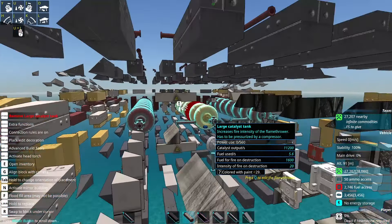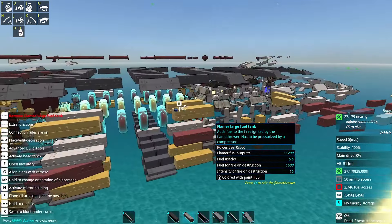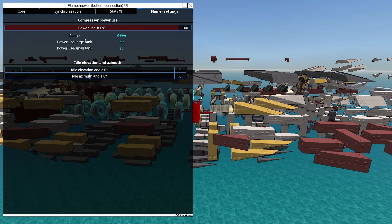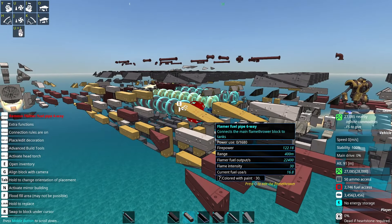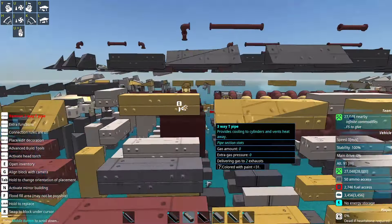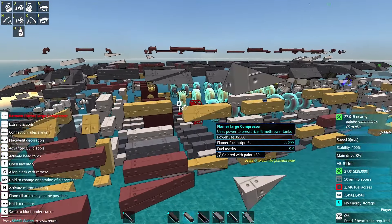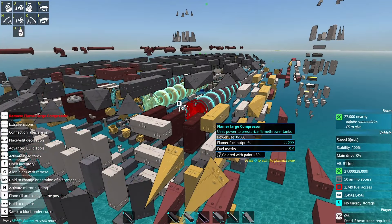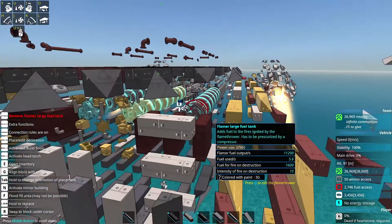The final block type is the compressor, which you put on the back of the tank stacks. The power it consumes is proportional to the number of blocks in front of it. Range is a factor of power use, but it's not linear — at 50% power you get more than half range. I've been finding the power use moderate enough that I just crank range all the way up. When this was first released there were more complex mechanics, but now you just put a bunch of tanks in a row, slap a compressor on the back, and you're done.